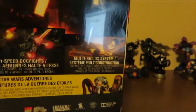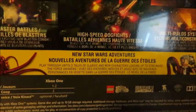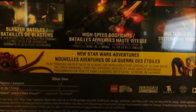It says 'Live the galaxy's greatest adventure.' New features for this Lego game include blaster battles, high speed dogfights — basically air fights — and a multi-builds system, plus new Star Wars adventures. You can play through untold tales of classic and new characters leading up to Star Wars: The Force Awakens. You can play one to two players, kind of like every other Lego game.